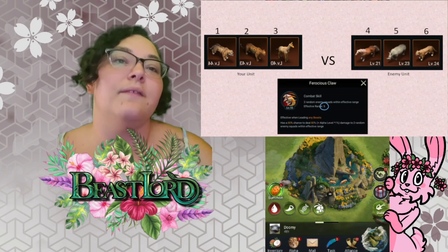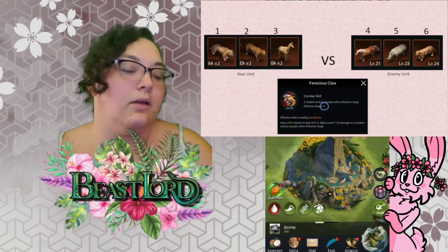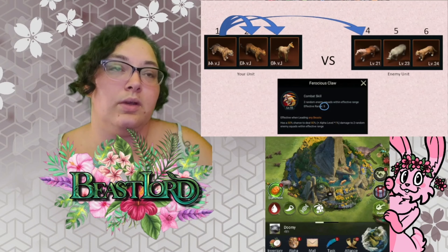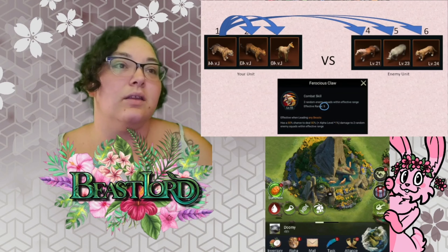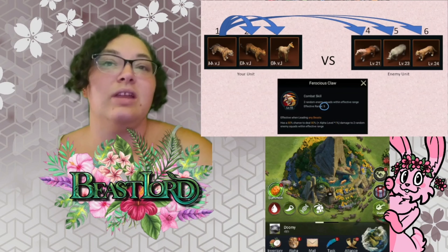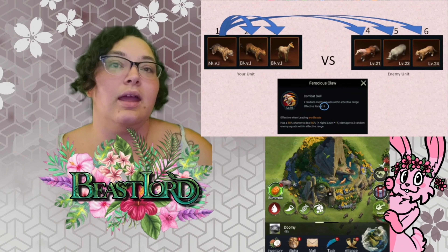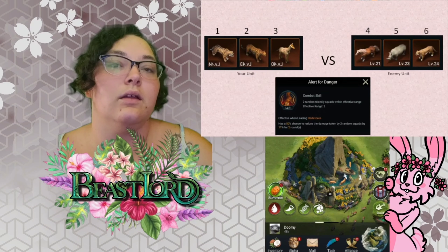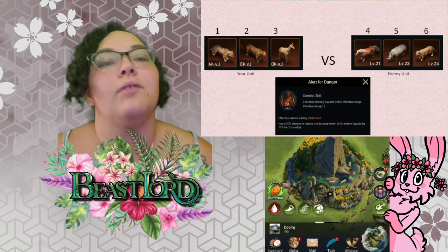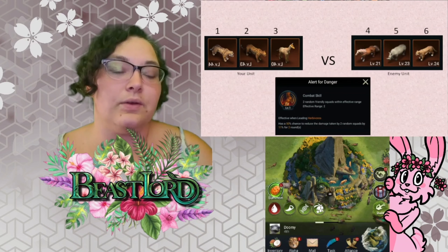The next skill we're going to look at is a long range combat skill, and this is from the Siberian Tiger — I believe it's skill five. This one has a range of five, so what that means is it can hit up to five places away from it: one, two, three, four, and five. It can be essentially anywhere in the lineup and it will hit.